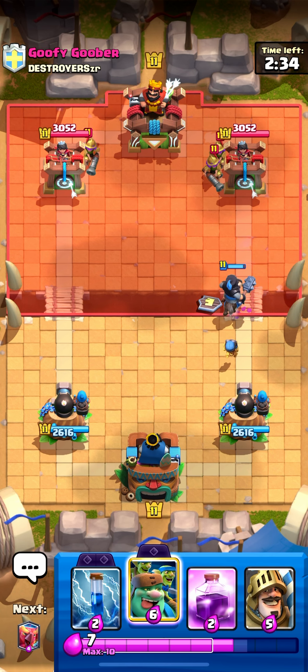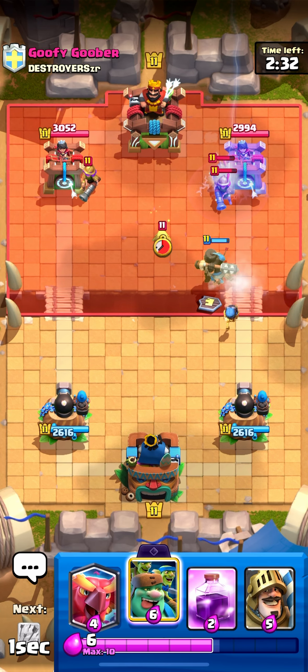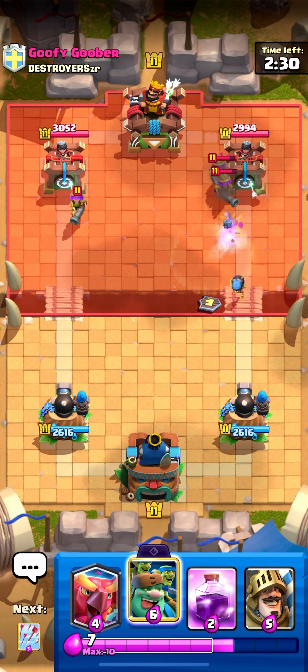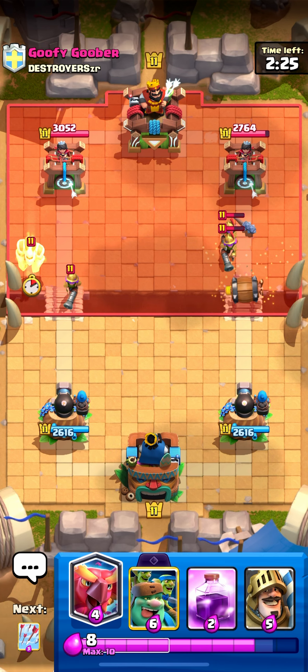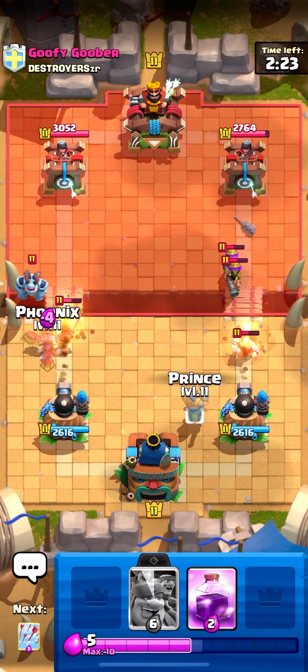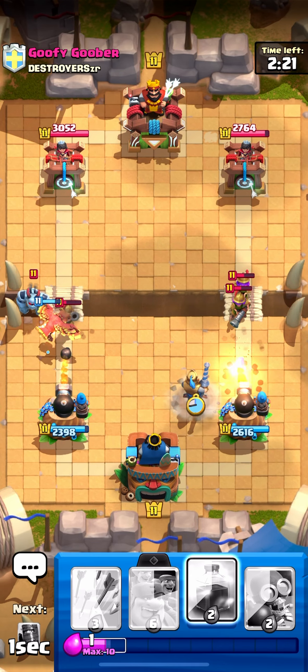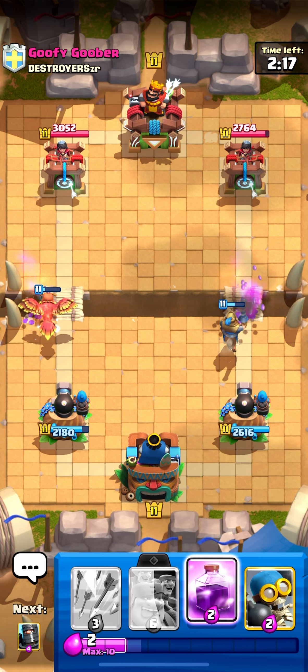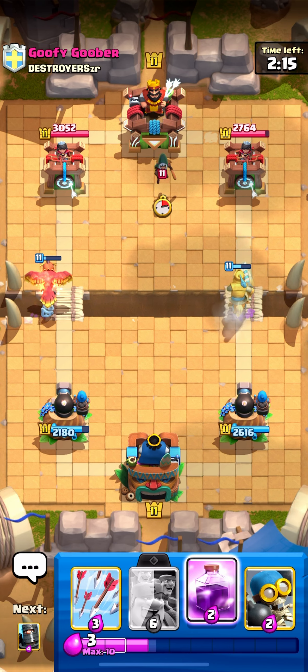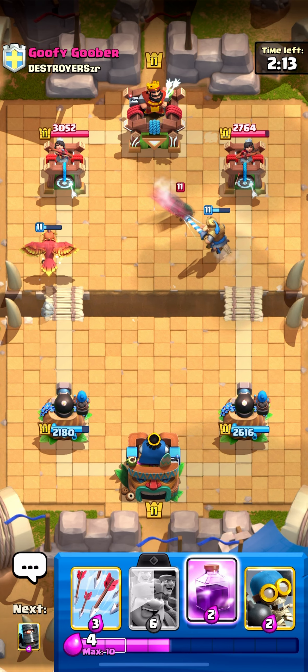I'm just gonna zap these guys. Dark prince, please get a hit — it got so close. Bomber at least gets a hit on all of them, that's not terrible. I was gonna leave the musketeer on the left side because it would die to the cannoneer, but he placed his mega minion there.